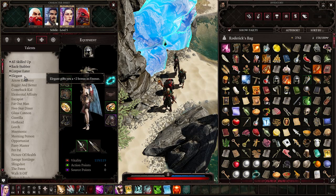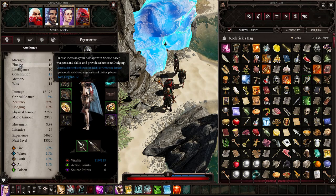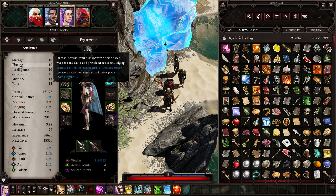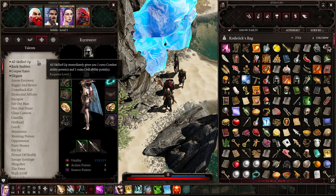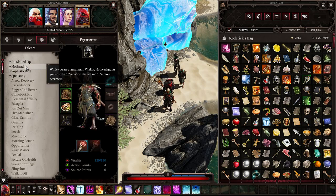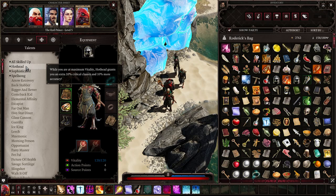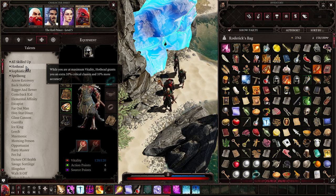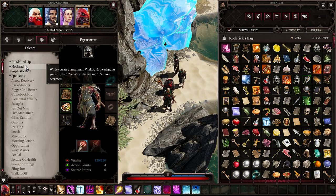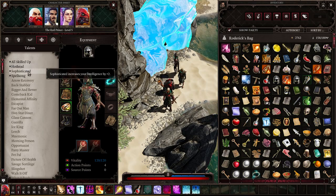Elegant gives a bonus in Finesse — Finesse is great, giving more damage with Finesse-based weapons and a chance to dodge. Hothead is great: while at maximum vitality, it grants ten percent critical chance and ten percent more accuracy. I would highly recommend it especially for melee characters; the Red Prince comes with Hothead as his base talent.